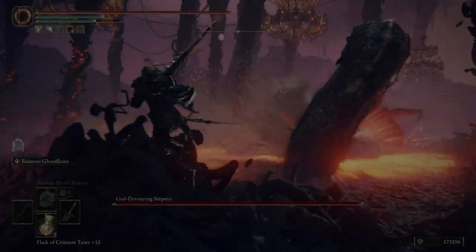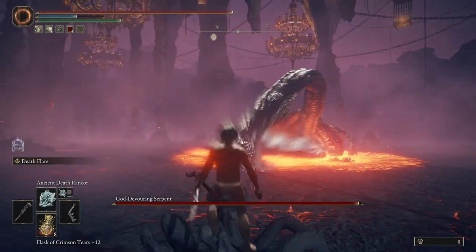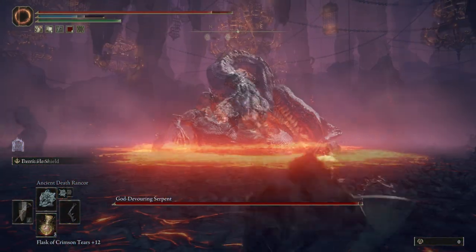Hey guys, how's it going? Lupine here. Just wanted to bring you another quick video on how to dodge the Rykard Lava Quake, aka probably the single most messed up attack in the game that I can personally think of.